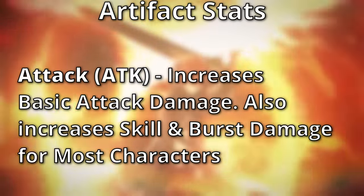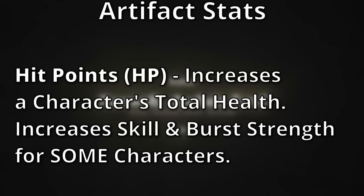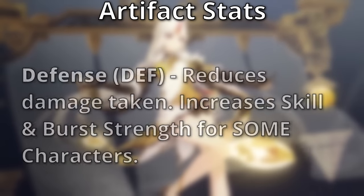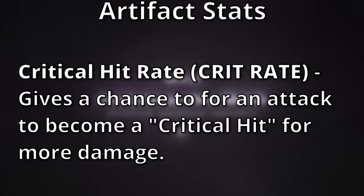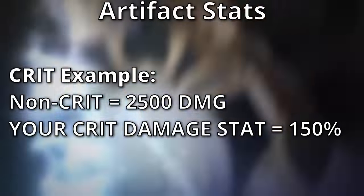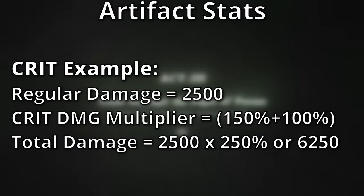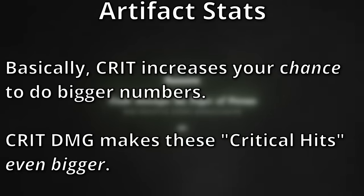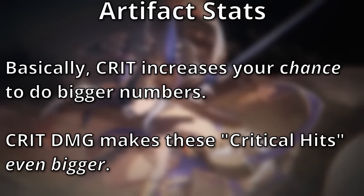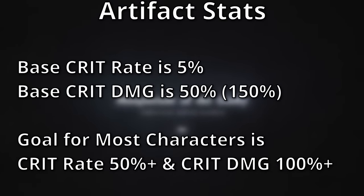Attack increases your attack value, which helps you deal more damage. Most characters use this stat to make their normal attacks, elemental skill, and elemental burst deal more damage. HP increases your total health. Defense reduces damage received. Crit rate gives your character a chance to score a critical hit, which multiplies your damage by your crit damage stat plus 100%. So if a non-critical hit does 2,500 damage and you have 150% crit damage, that's 2,500 times 250%, meaning a critical hit will do 6,250 damage. You want a good balance of crit rate and crit damage — typically at least 50% crit rate and 100% crit damage.